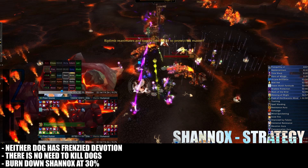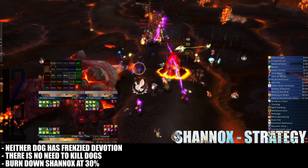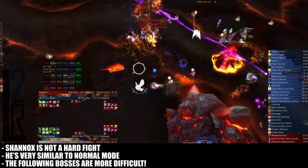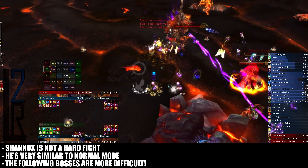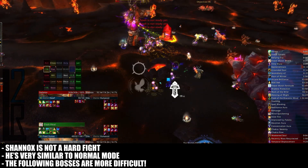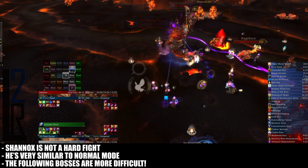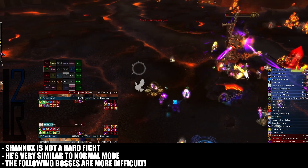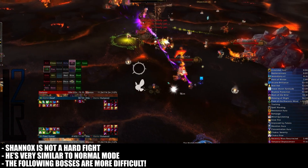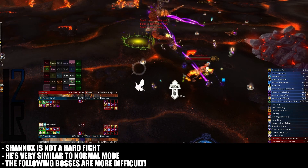Continue sticking them into Crystal Prison Traps for the remainder of the encounter and it will be smooth sailing. The truth about heroic Shannox is that if you've already cleared the instance on normal mode, which you probably have if you're attempting him, he's kind of a pushover. We aren't sure if the fight will stay this innately easy, but if it is changed or buffed, we'll update our guide to let you know. Overall, your raid will be completing the fight just as it would on normal mode with a bit of additional kiting for Rage Face, but without needing to kill either of the dogs.